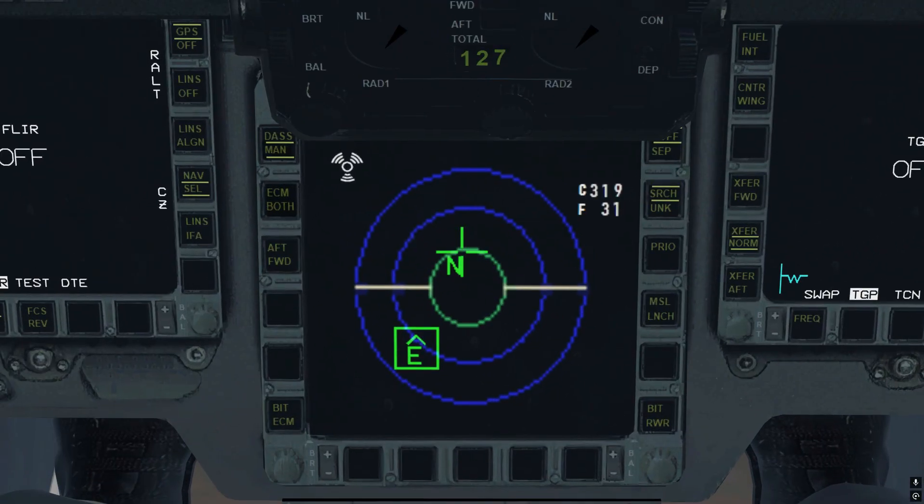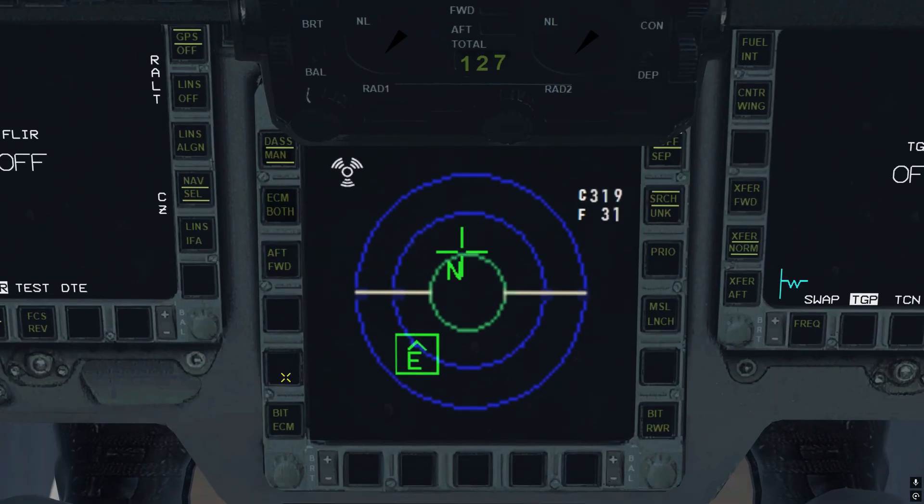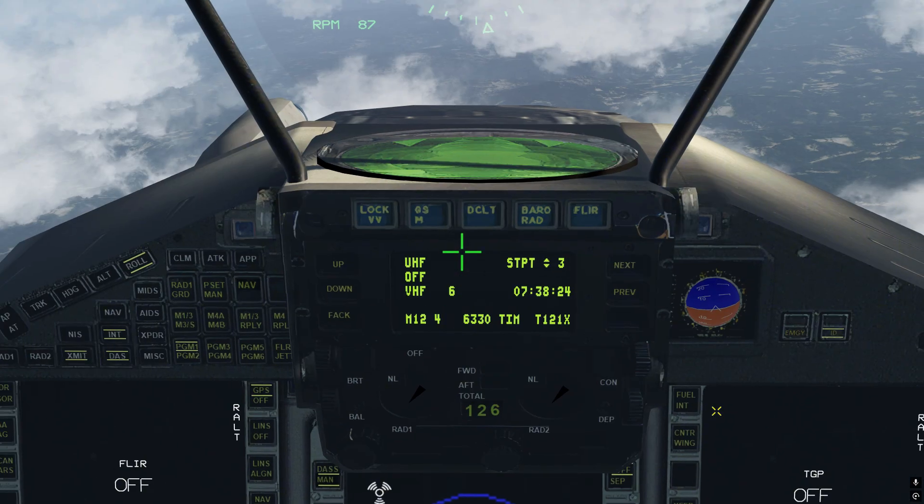I have also removed the ECM band soft keys from the center MHDD as these were unnecessary leftovers, including their callbacks, as ECM band selection is not relevant for the EF2000 and its internal ECM system.